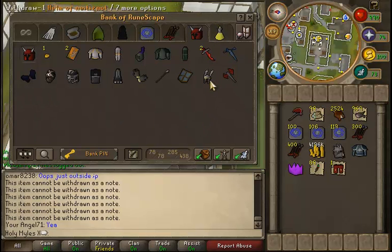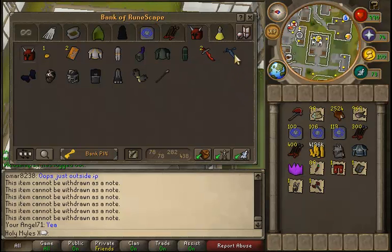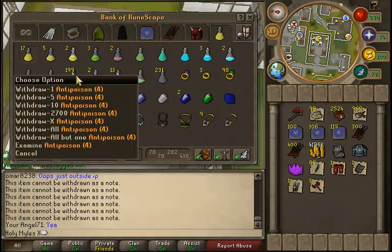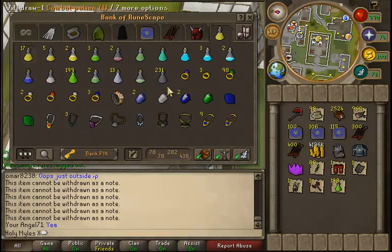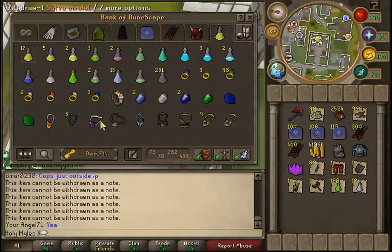Dragon boots, and all this stuff right here. Like I said, I don't have too much armor, because the purple party hat cost me the most money and I got a text message. Potions and rings — it's piss poor. I don't even know why I'm showing you this, it's god awful.